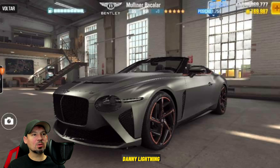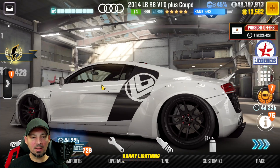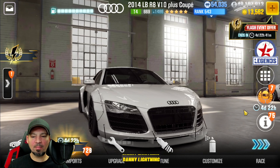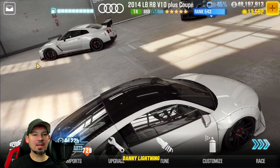Let's go see what we got in store for next season on the Prestige Cup car — I know a lot of you guys are really interested in seeing this. Next season's Prestige Cup car for Season 113 is the 2014 LBR8 V10 Plus Coupe. This should be the Prestige Cup car for Season 113. Very cool looking car. I've had this for a long time — I think this car might actually be maxed out already. Nope, I'm missing one Stage 6 part and I'm missing a few fusions, so it's really, really close to being maxed out.